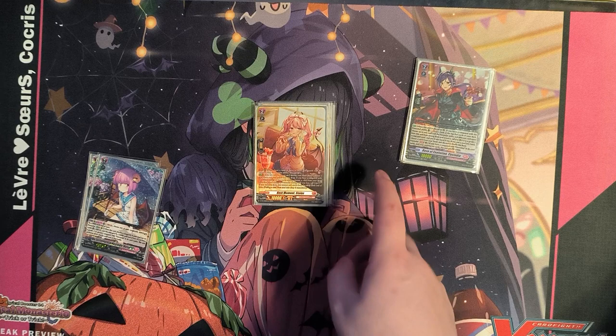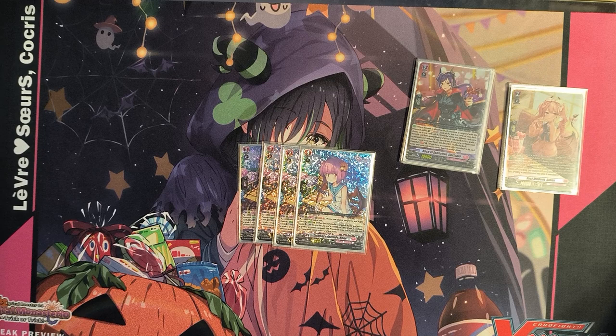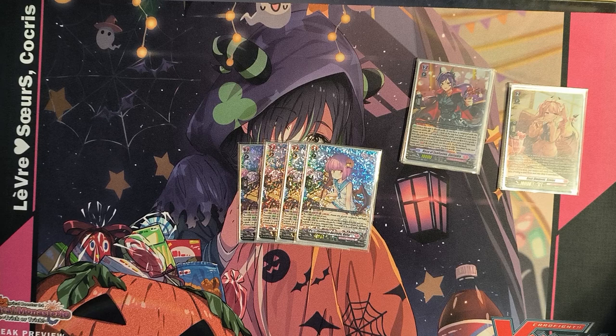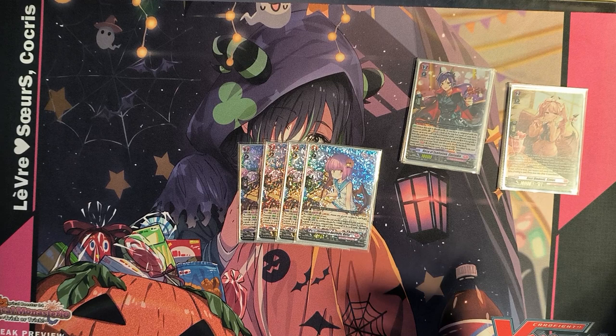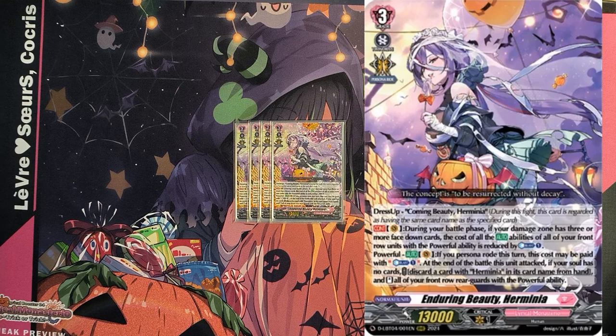Last but not least among the Grade 2s is Rally — she spiked in price, going like 20 to 40 times in price since I bought her. She was the first sign of hope that this deck had to be playable. Her skill is an act skill: pay soul blast one to use up your soul if you don't have anything else, and give your vanguard plus 5k. As I said, that can make 28k on your vanguard. Her second effect is where it gets really broken for the Powerful deck: pay counter blast two, get plus 10k, and if you have a Harmonia vanguard you can do an additional drive check.